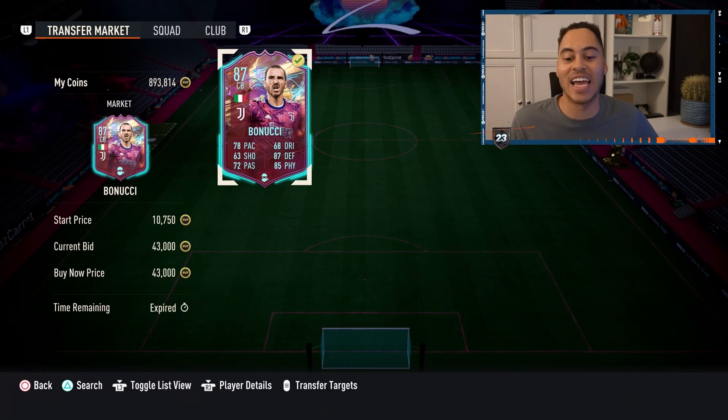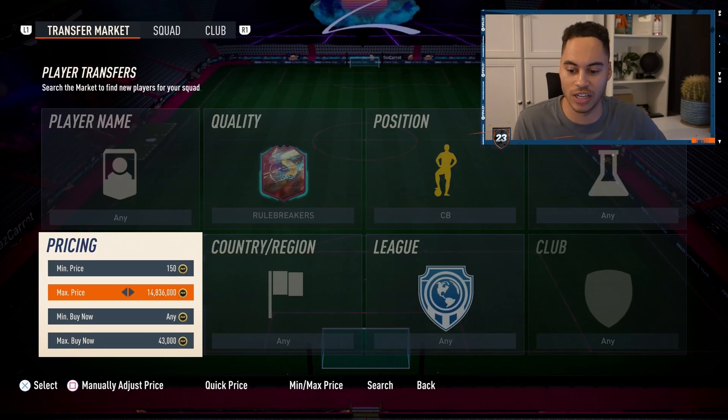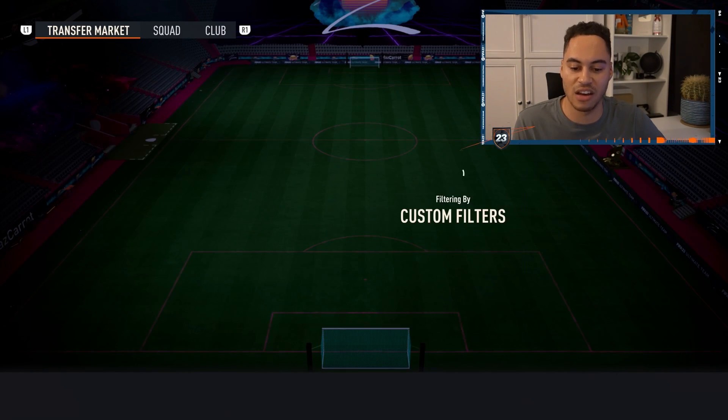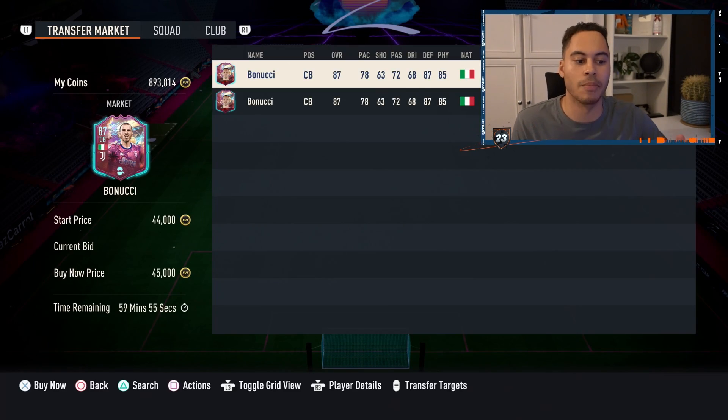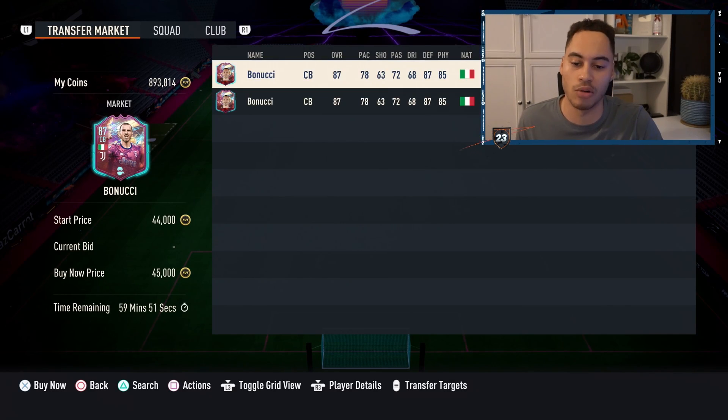Also, there is actually a second view you can use. If you press L3 — or the left stick on Xbox — you can have a list view. This might make it a little bit easier to notice when there's a card, because you'll get a big box show up on your screen. For example, when searching you'd see nothing, but if you raise the price up and see a card, you'll get a big box and can see the price on the right-hand side if there are multiple. So you can try different methods and see what you prefer.